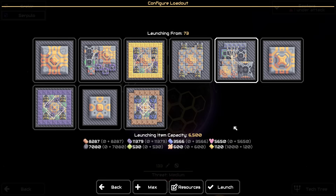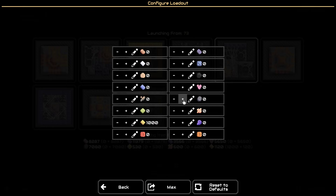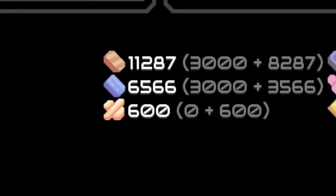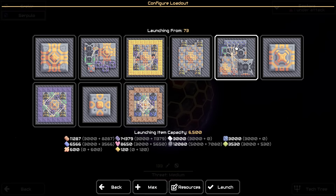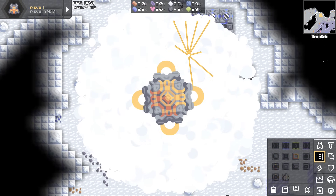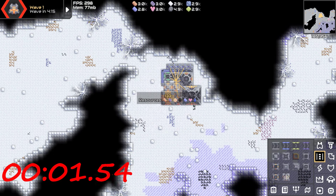Alright, we're going to start the timer the second we land. Timer started already. Oh my god. Sector looks pretty good, nice. Let's get water. Jesus. I'm running out of time — wait, no. We don't need water yet, we need power first. I also didn't have power because I ran out of space.